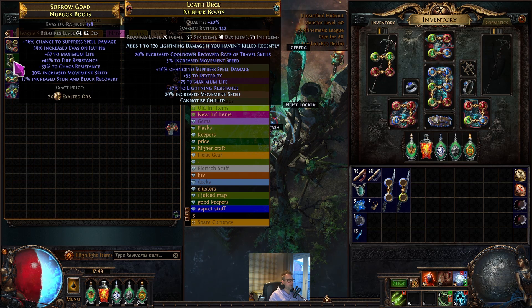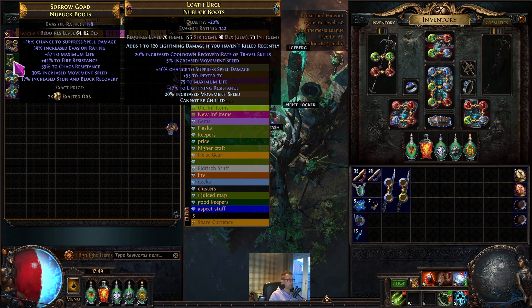I've got another pair of boots, this time with T3 spell suppression, T1 chaos res, T1 life, 30 movement speed, and really high fire resistance. These boots are really really good — they'll 100% sell. If they don't sell for two exalts I'll drop them to one.